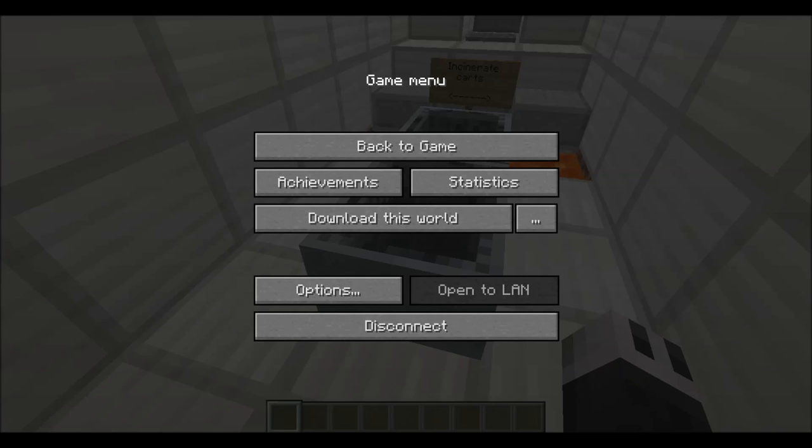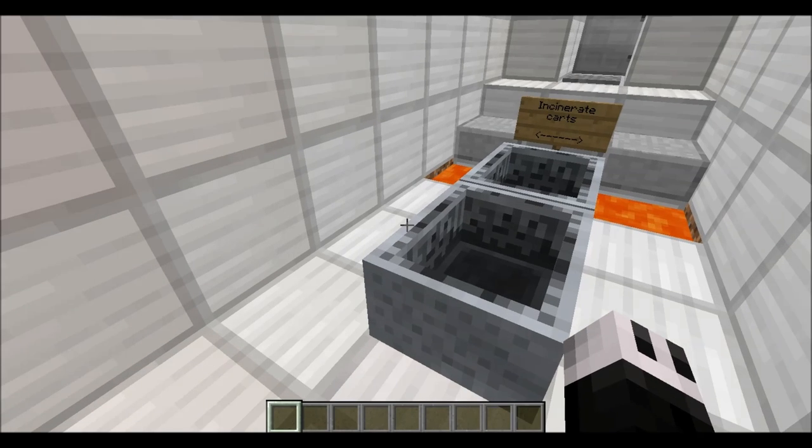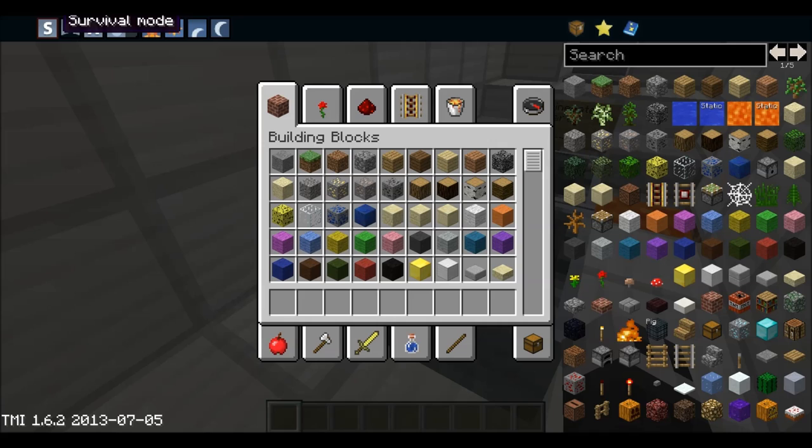Rules: don't destroy any blocks, no mods, you can only burn white wool, and play on peaceful. We are on peaceful — I'm pretty sure.